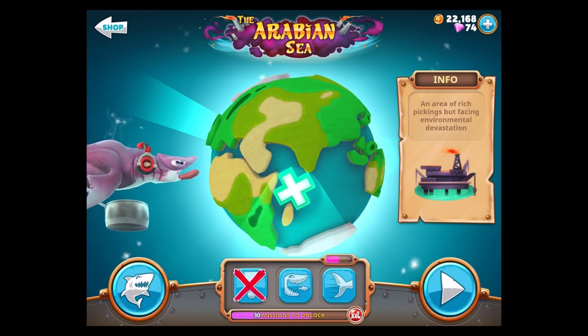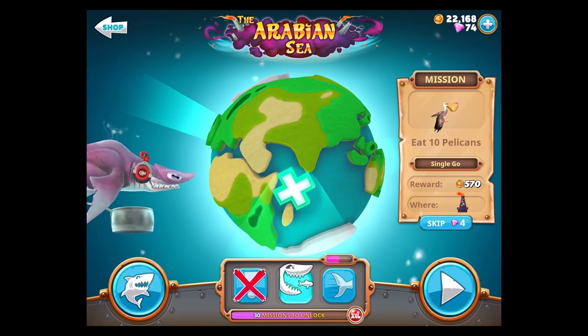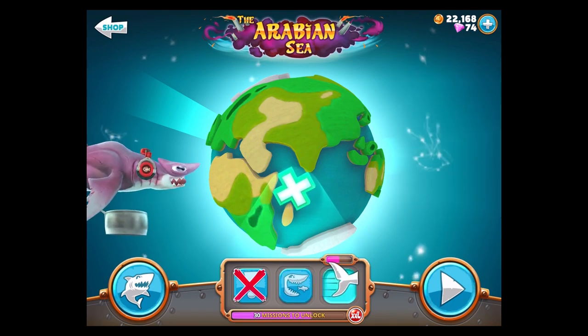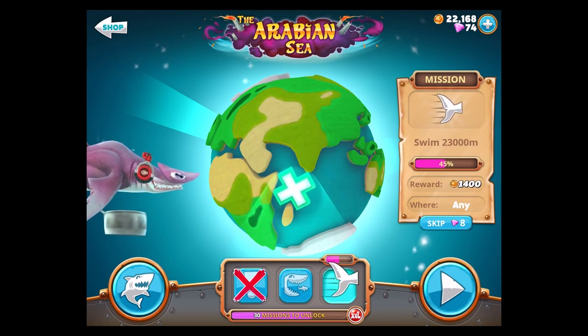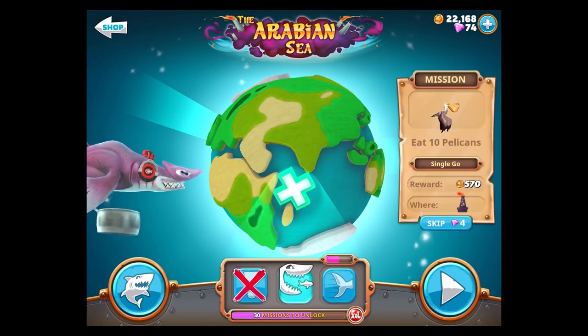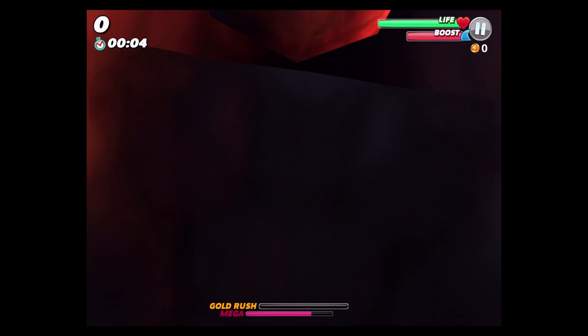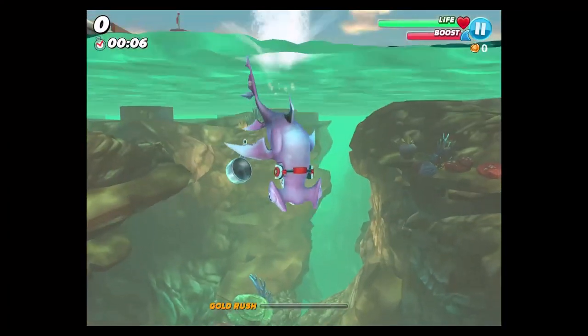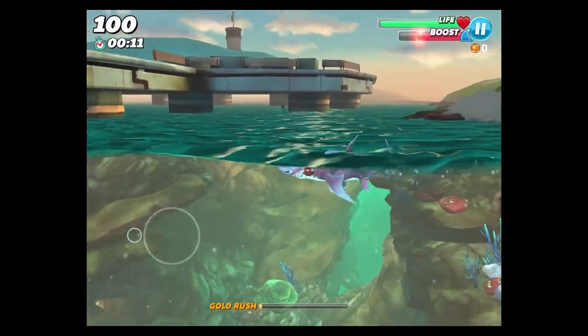So we're moving on to the Arabian Sea. We do have one mission — if we can eat ten pelicans, that shouldn't be too hard, and then finish swimming 23,000 meters, which I'm sure we won't get to but we'll at least get part of it taken out. Here we go. I really want to get those ten pelicans taken care of.